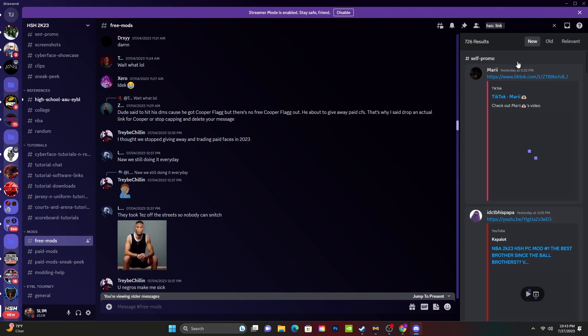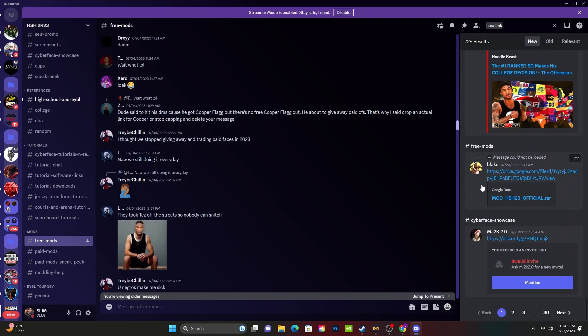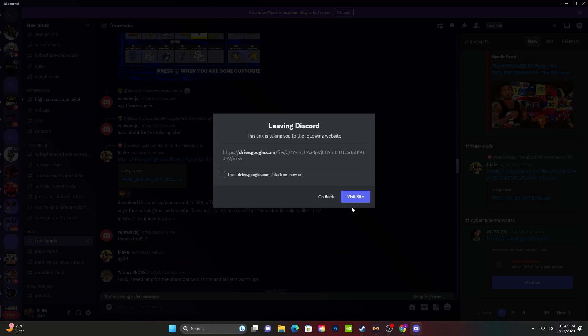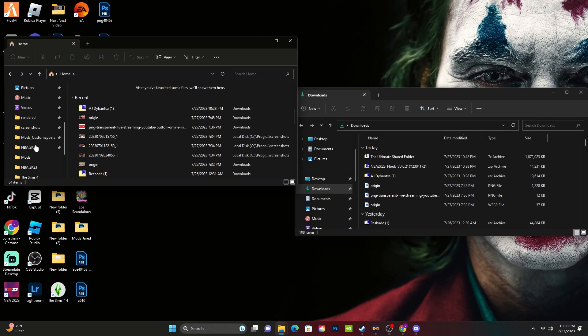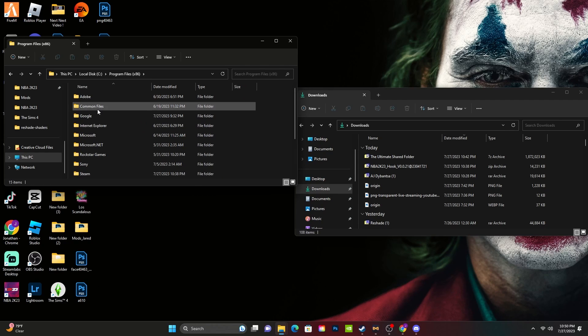All I did was go to the Discord search bar — the little thing on the right — type 'has: link' and it's gonna pop up. Click that, scroll down a little bit, and you're gonna see 'mods high school hoops.' Visit that site and it's gonna pop up like a Google Drive download, and you just download that. It's gonna take a little minute — probably like nine gigabytes. Then on your file explorer, scroll all the way down, click This PC, Local Disk, scroll down to Program Files (x86).